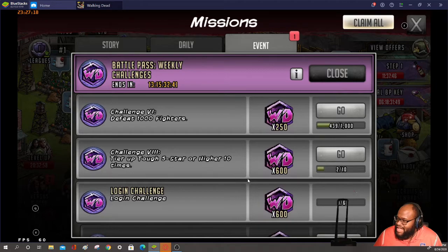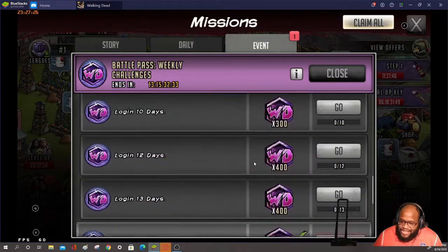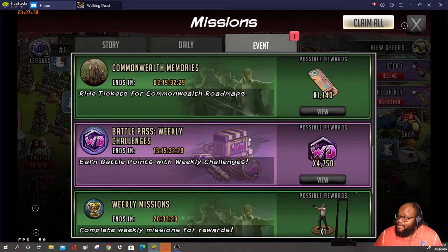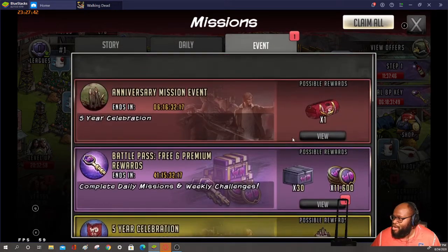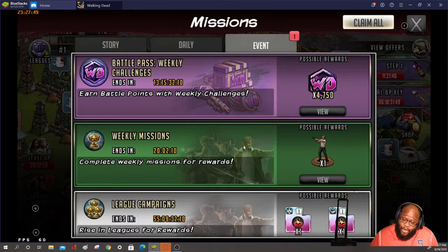That's going to take care of the 1.75 million. Upgrading five-stars 10 times or higher — we already got two of those — and then the login challenges will go a long way. Pretty much the battle pass is easy to complete. This is week two; we already talked about week one so you should be all set. If you have any questions, drop a comment below. Like and subscribe — thank you guys for tuning in to Walking Dead Road to Survival. Peace.